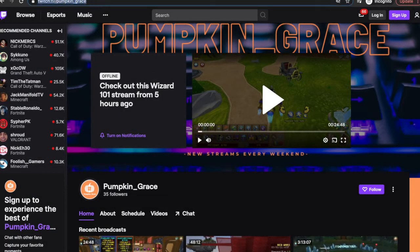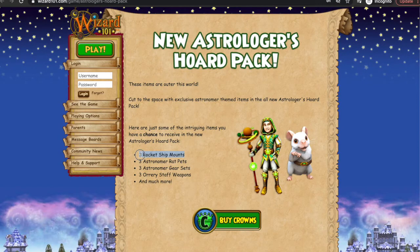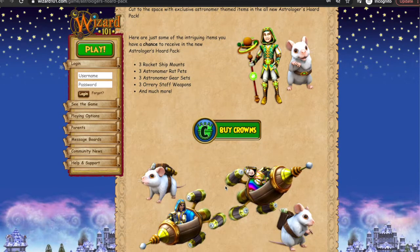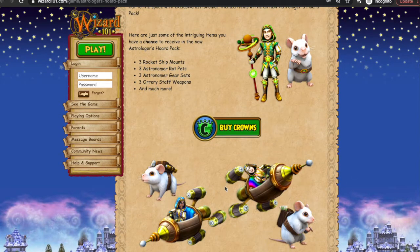Hello! If you guys aren't following me on Twitch, please do so — it helps me out a lot, I appreciate it. So thank you in advance. Let's get into this pack opening and review. Here are the different items that come out of this pack: three different mounts, three different pets, three different gear sets, and three different wands. Here are some pictures of them — I'm really excited, and hopefully we can get a mount. Probably not, but you never know, so let's try our luck.